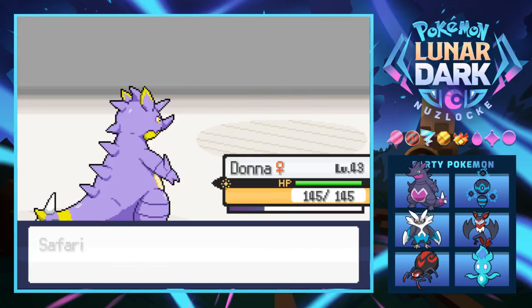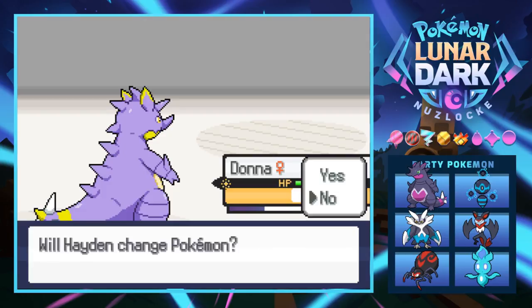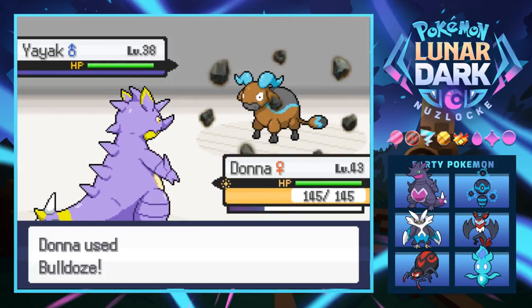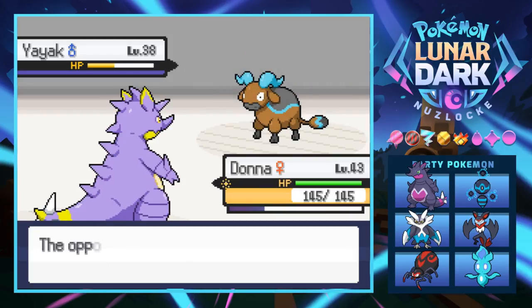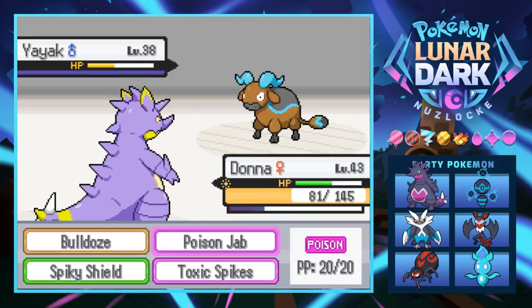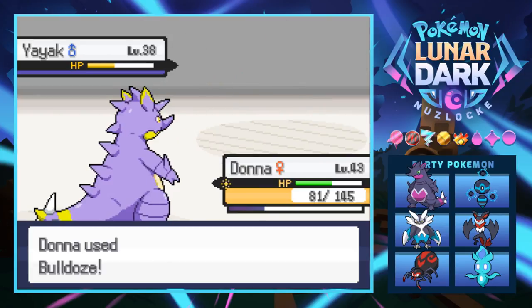Donna is kind of the MVP lately - I just really like this Pokémon. Next is a Yayak - what the hell is that thing? It's a freaking yak with some blue-ass horns. It uses Aqua Slam, so it's a water yak. Interesting. One more bulldoze will do the trick.